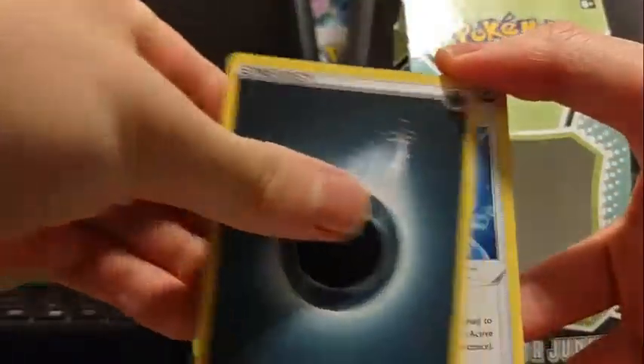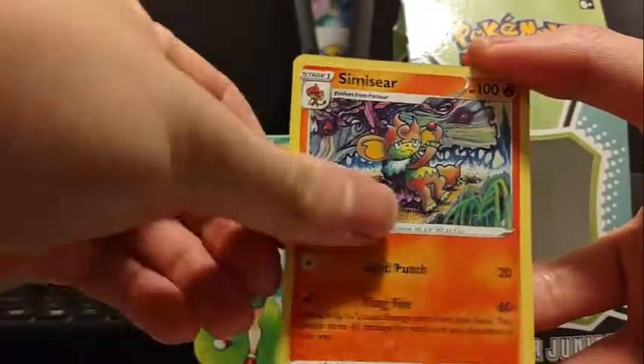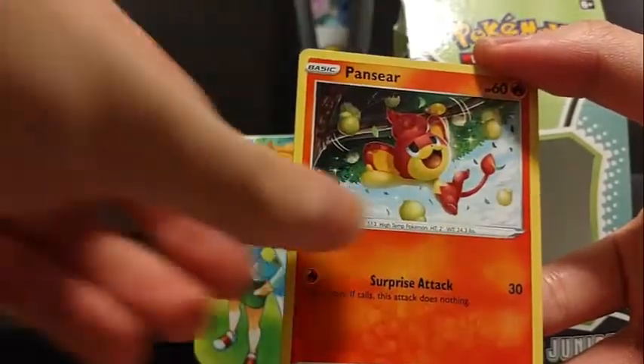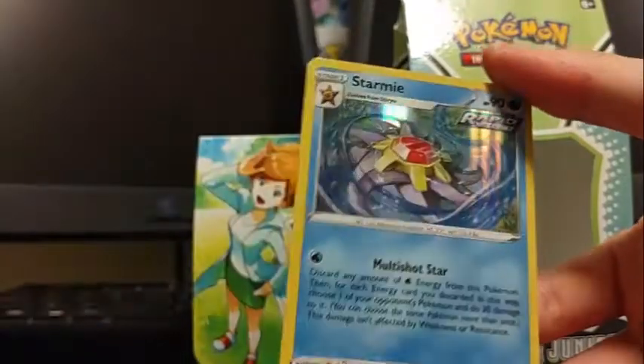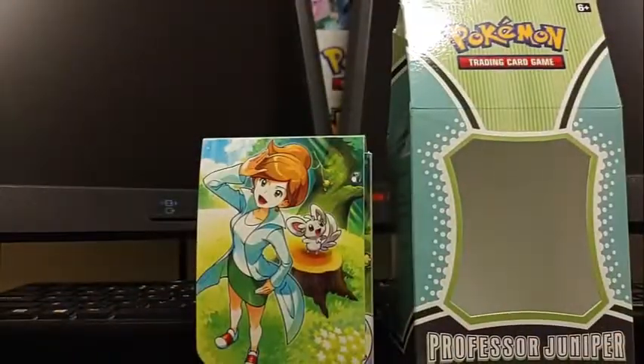We got Darkness Energy, Spongy Gloves, Frosmoth, Sneasel, Onix, Jigglypuff, Durand, Pansear, My Nun, Reverse Impediment, and a Starmie Holo. Okay, at least it's not worse than a holo. Let's see next pack.